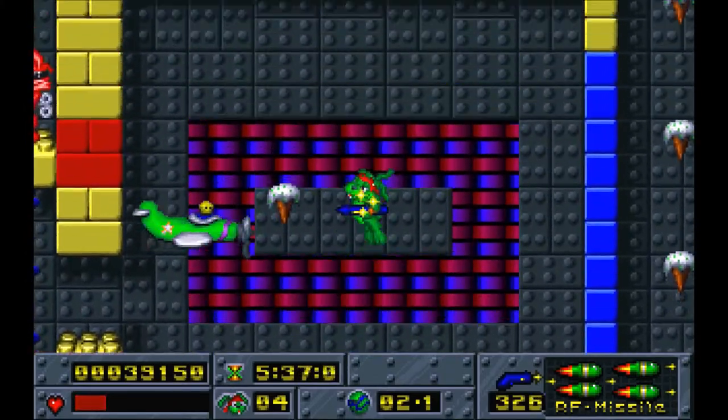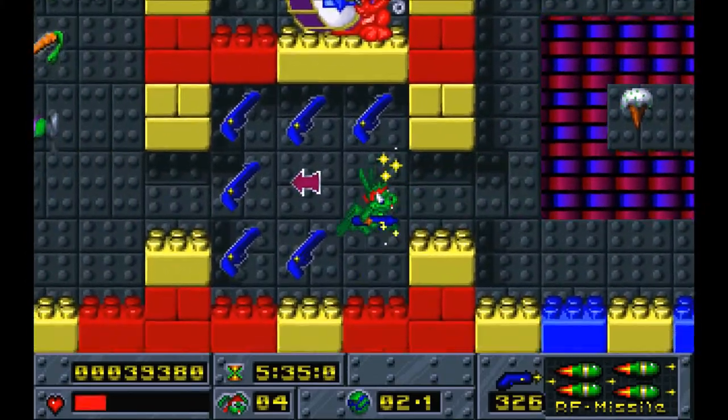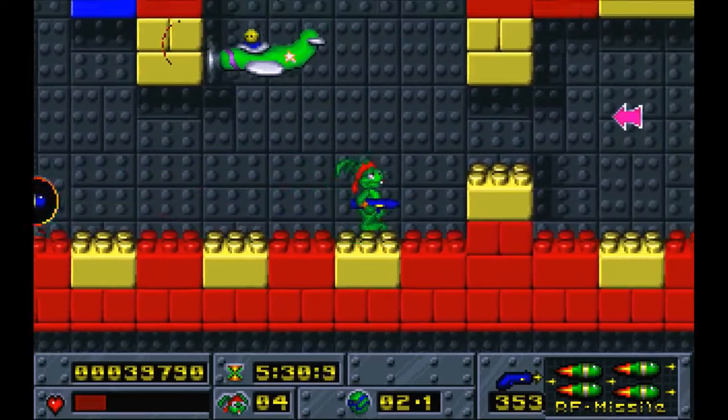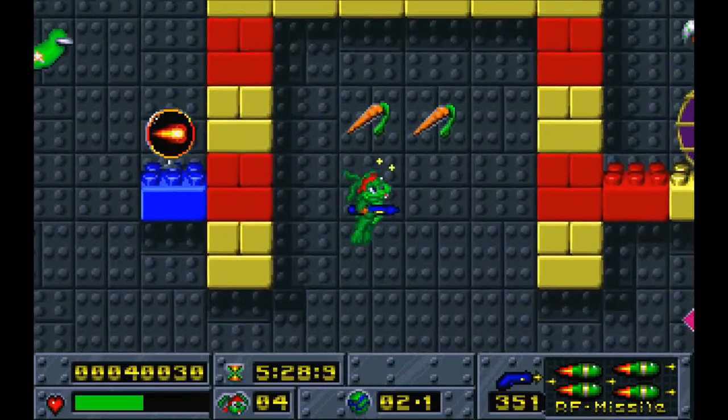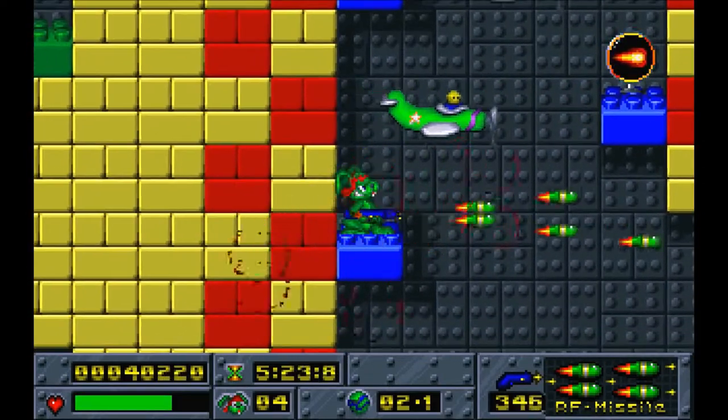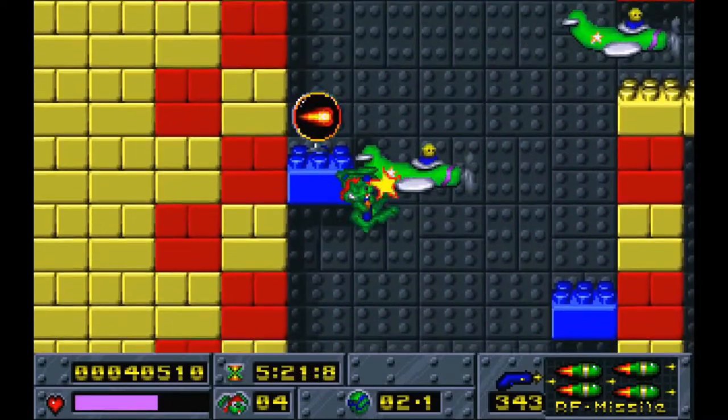I'm probably gonna die — if I die I'll show you the menu. It's that weird ordering thing. It's really odd. I guess it must have been just something that computer games did. I'll show you at the end because I thought it was interesting. Maybe it's just common, but I've never seen a game that did that before.